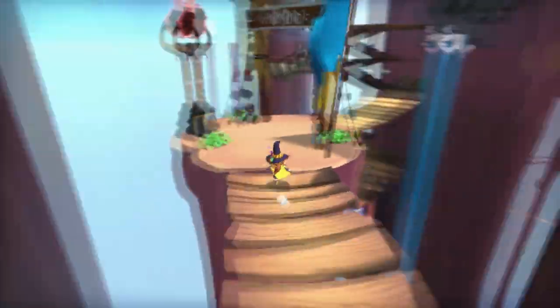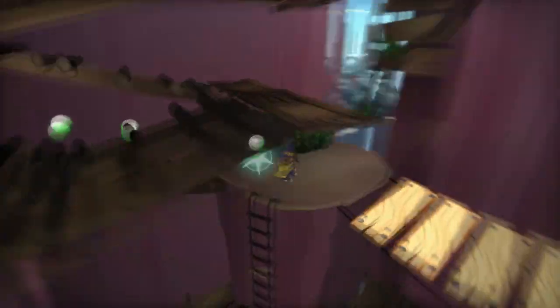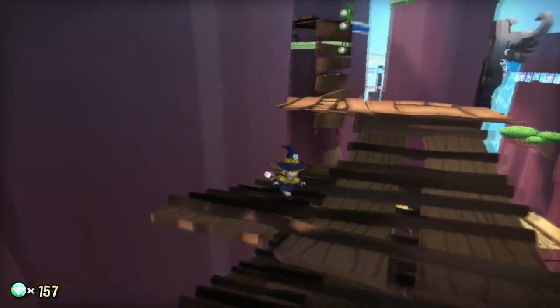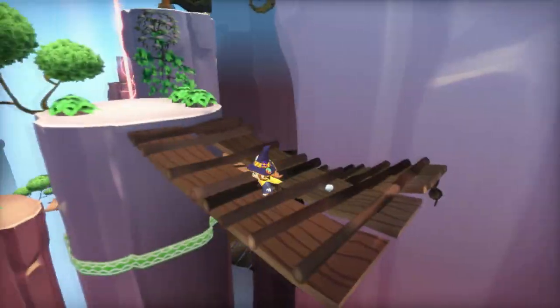It'll tell you automatically when you arrive in a new location what's in the area. All we have here is a horn, so let's go and find it. On some of those little zip lines, there'll be forks in the zip line that we have to choose which direction we want to go. We didn't have one this time, but in the future we will.